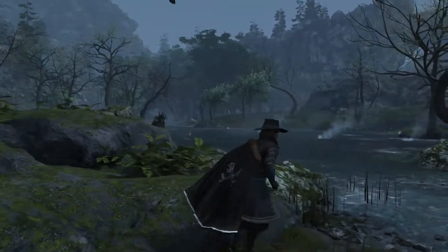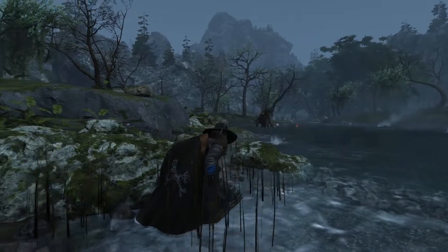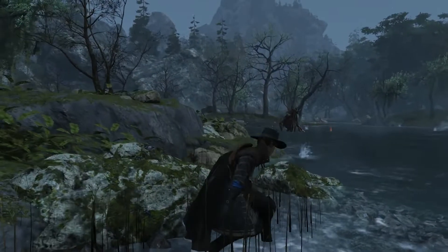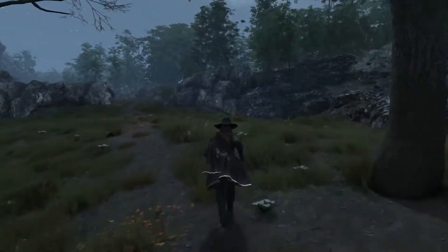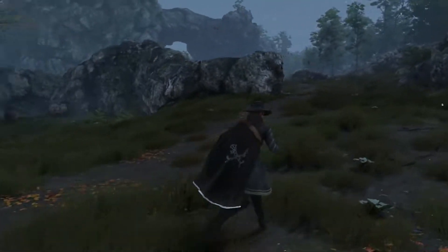Over there is a rather more fearsome foe — a magical guardian intrinsically linked with the island and revered by its natives. For the sake of showing off some more combat, we can try taking it on in a fight. But first, let's set up camp just around the corner.